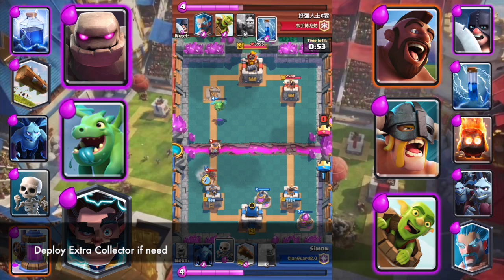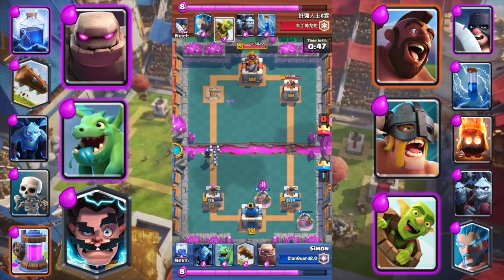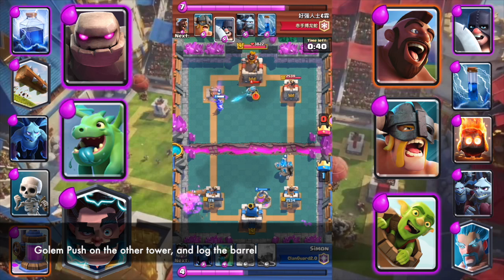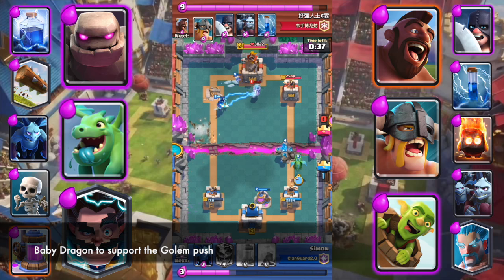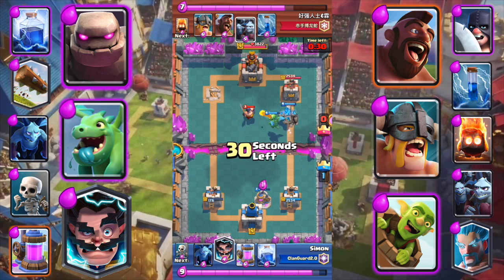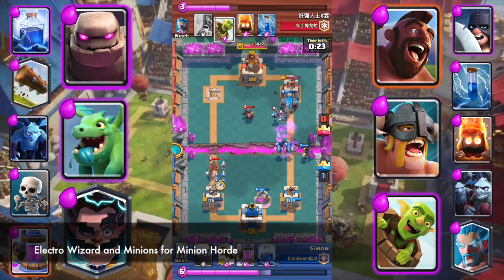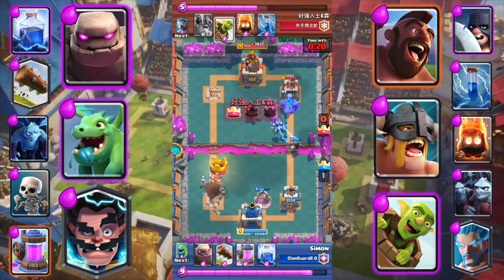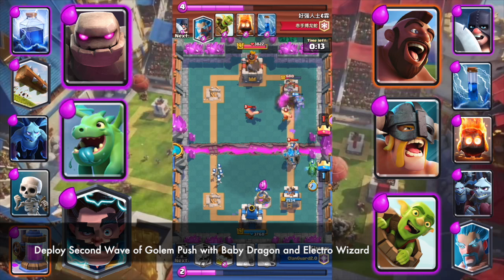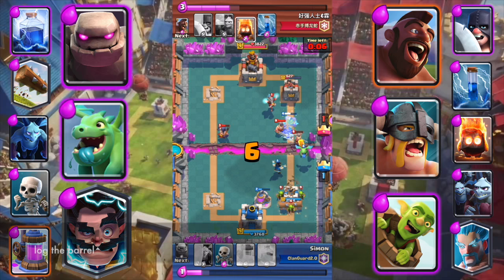Deploy an extra Collector if needed. Use Electro Wizard and Mini Skeletons for defense. Push with Golem on the other tower and Log the barrel. Baby Dragon supports the Golem push. Use Electro Wizard and Minions for the Minion Horde, then deploy a second wave Golem push with Baby Dragon and Electro Wizard. Log the barrel.